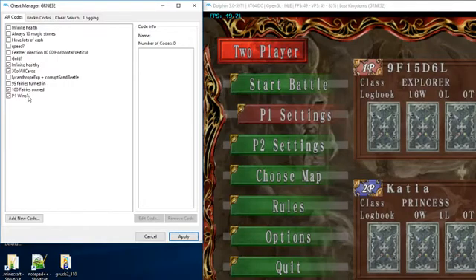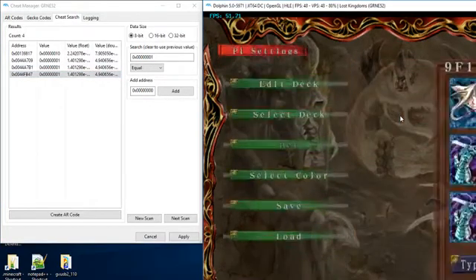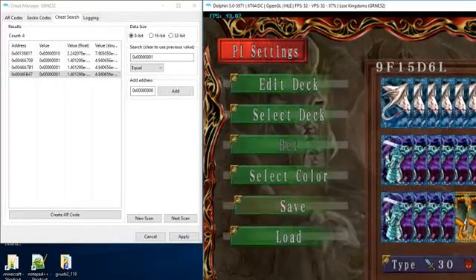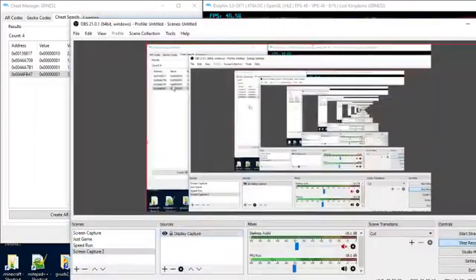That just happened to be it because now I'm at 16 wins. That's awesome, I'm glad it worked out like that. The other addresses are just going to be different things. I think address 44 might happen to be where the memory card storage is. If we go into Player One Settings and save player data — they don't change. But yeah, now I'm at 16 wins, all because I can cheat.